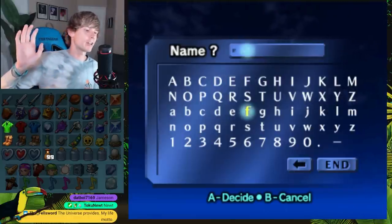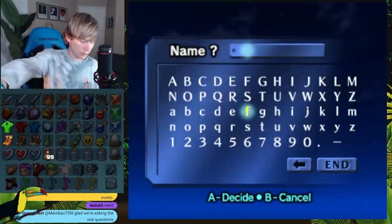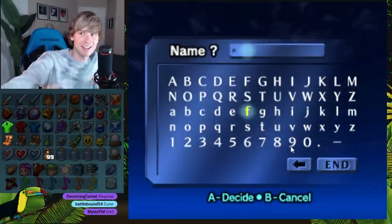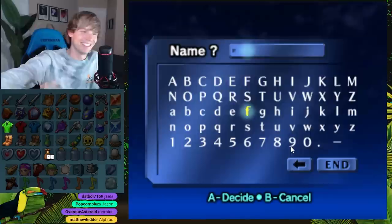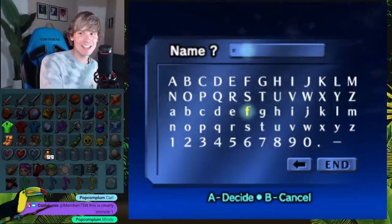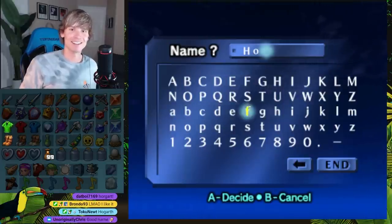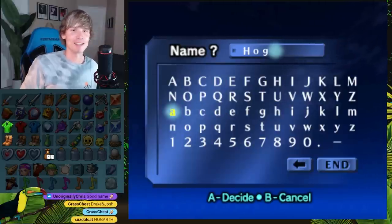Instead of using a random name generator, you guys just put a bunch of random names in chat and then I'm going to randomly point at chat without looking. Whatever I end up pointing at ends up being the name. The name I clicked on was from Christopher Tyler Gale and he wrote Hogart. Isn't Hogart the name of the kid from the Iron Giant? I think it's like either Hogart or Hogarth. I like it because the word 'ho' is in his name. It sounds like yogurt for hoes — instead of yogurt, you got some Hogart. But we got Yogart.